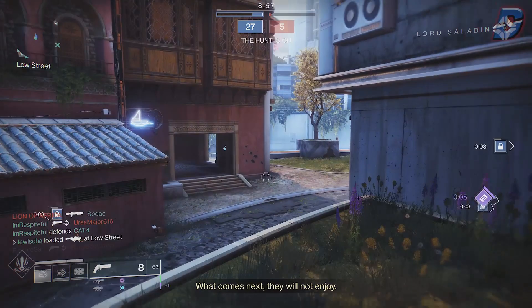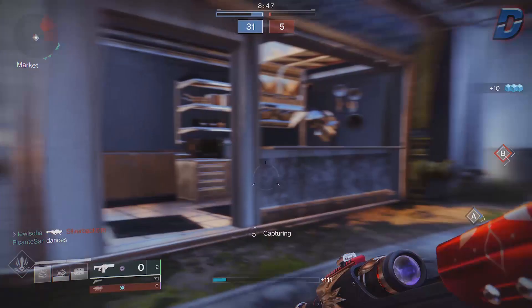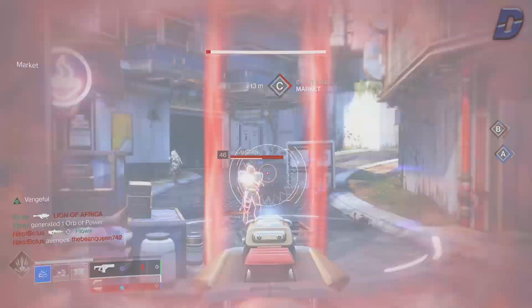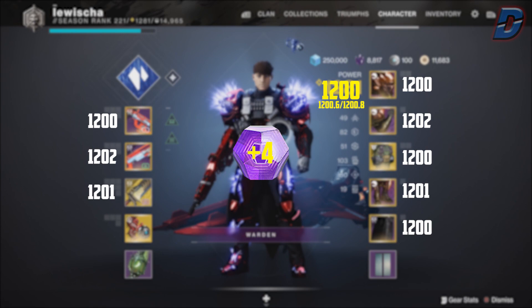These stages are known as the soft cap, the hard cap, and the pinnacle cap. To increase your gear power you need to do activities and challenges that award loot, but every active source has their limits and will calculate a higher power drop based on your total gear power level. For example, if you're 1200 total gear power and you get a legendary engram, this will drop higher than 1200 power.